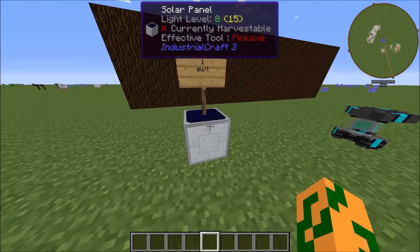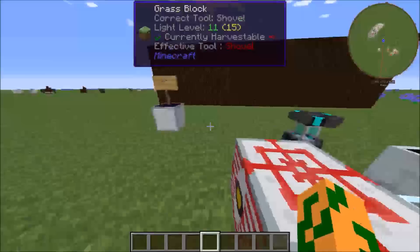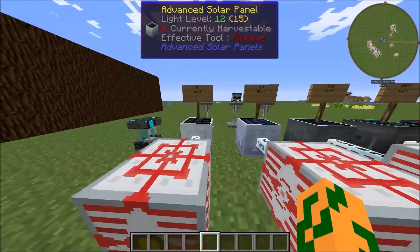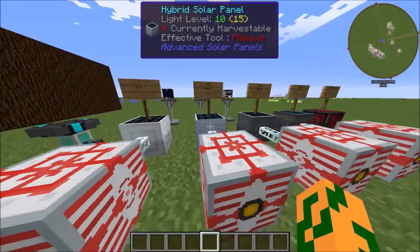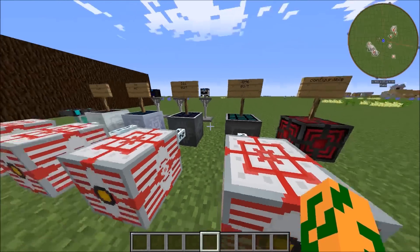For example, one solar panel gets turned into eight advanced solar panels — or at least eight times as condensed — and then you can go up to 64, 512, and 4096. You can just see it's being multiplied by eight each time.